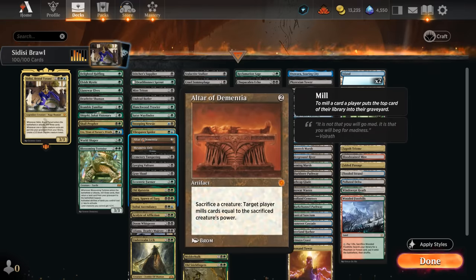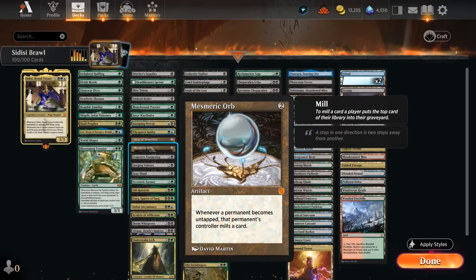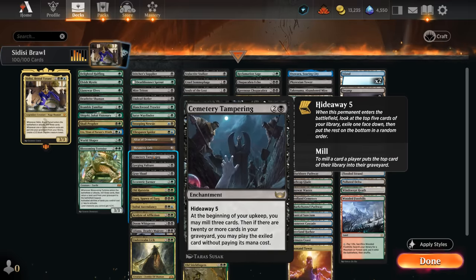Altar of Dementia is one of my favorite cards — sacrifice a creature and mill cards equal to its power. Sacrifice a zombie token, mill two; if we hit a creature, Sidisi creates another zombie, and we can essentially keep going and hope to mill the entire deck. Mesmeric Orb mills both players equal to the number of permanents that become untapped each turn. Cemetery Tampering mills three each turn with hideaway five — once we reach 20 or more cards in the graveyard, we can cast the hidden card for free.